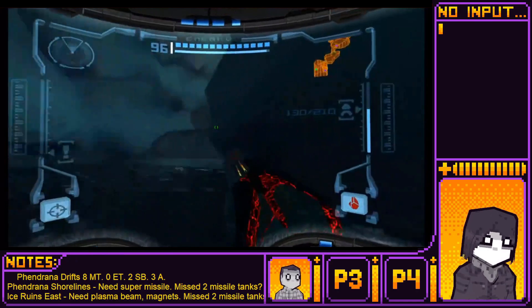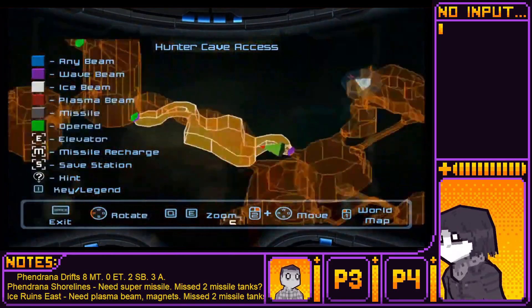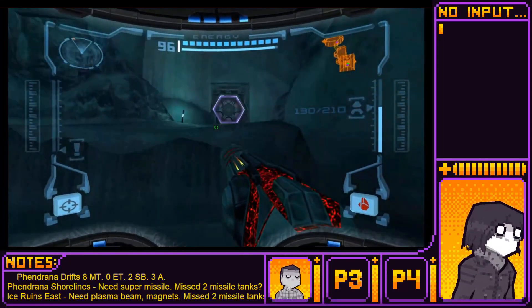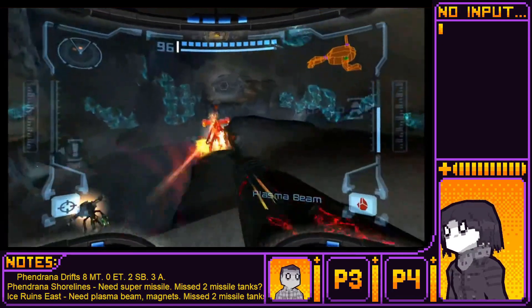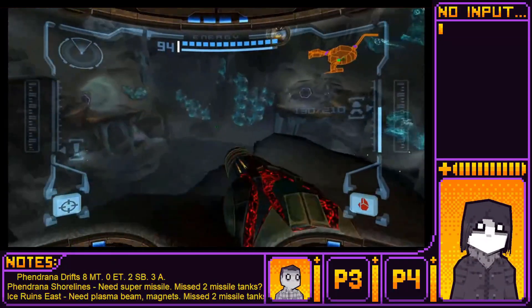Okay, those guys are dead. So the first... there's nothing in the Hunter Cave access, is there? Nope. Once you get to the Hunter Cave, turn left. I think this is the one... those are pirates. It wouldn't have been the Gravity Chamber cave that you... right.